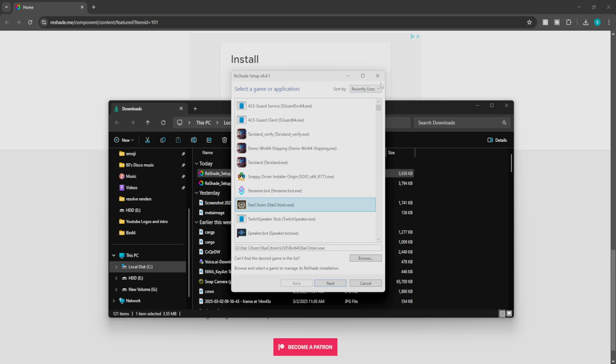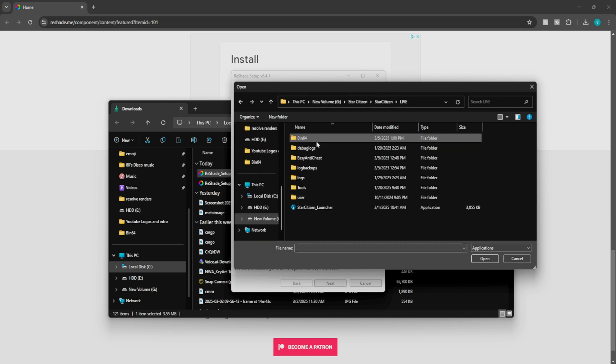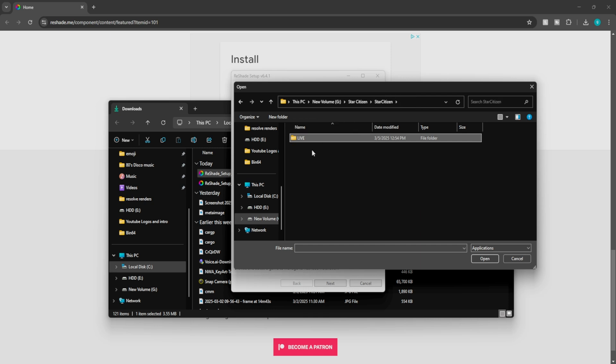If you filter by recently used, as long as you've played Star Citizen recently it should automatically detect it. If not, click on Browse and you'll have to find it through your folders. Head over to your Star Citizen folder, click on Live, then Bin64, and you want the application. If you have the PTU or the hotfix, you'll have to click on each of those different folders and add each of them individually.